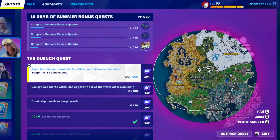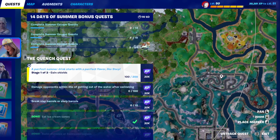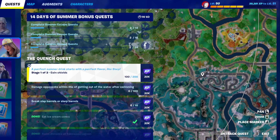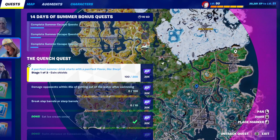One of the best ways to grab 100 shield really fast is to go to a slurp truck. There are three that I know of. There's one right here — you can instantly destroy the slurp truck and get 100 shield instantly.